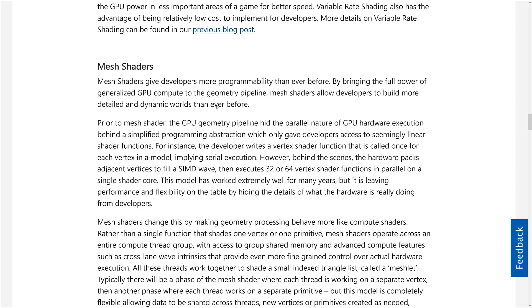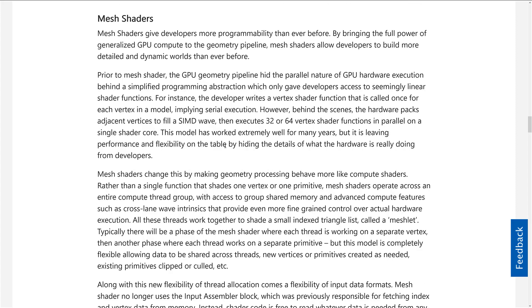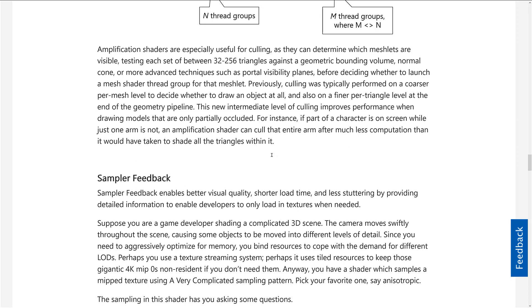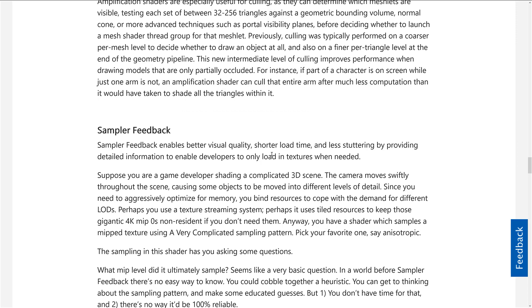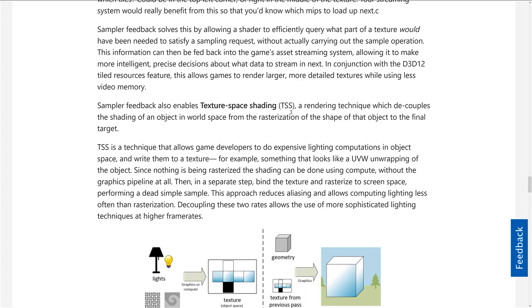Mesh Shaders give developers more programmability than ever before by bringing the full power of generalized GPU compute to the geometry pipeline, allowing developers to build more detailed and dynamic worlds. If you're wondering what about Vulkan — well, yeah, it does support this as well. And then Sampler Feedback enables better visual quality, shorter load times, and less stuttering by providing detailed information to enable developers to only load in textures when needed. I will link all this down below so you can go into more detail.